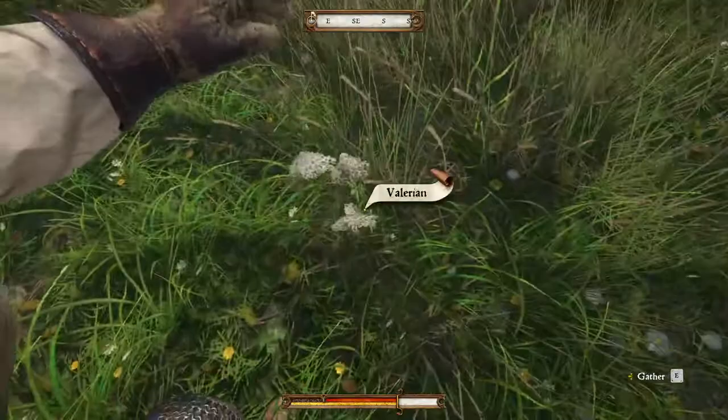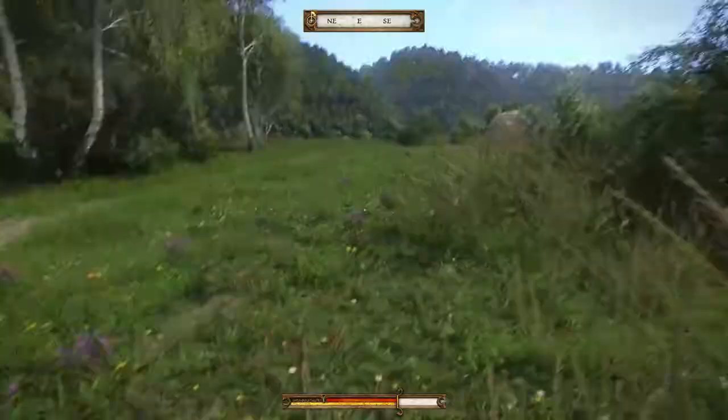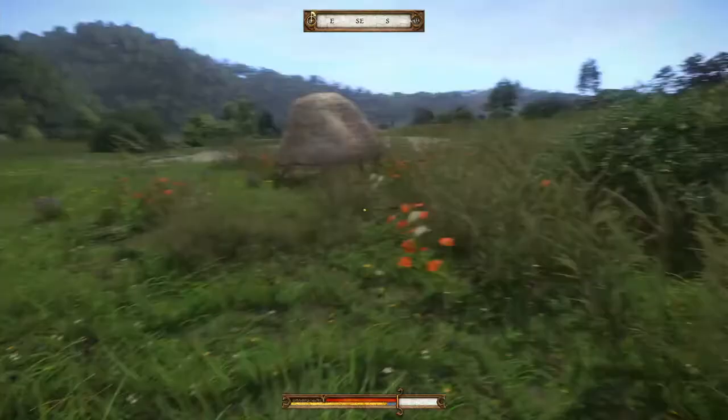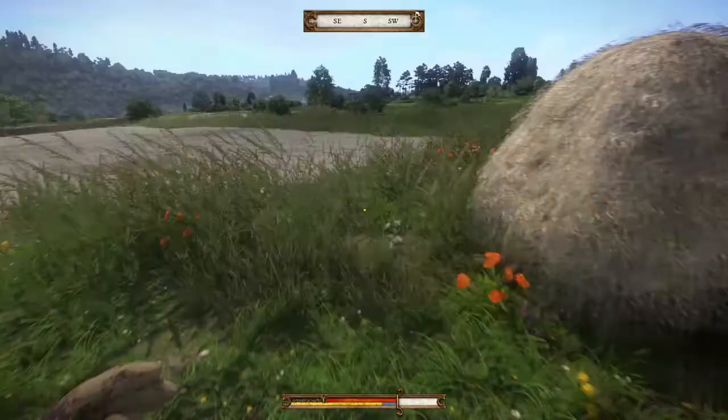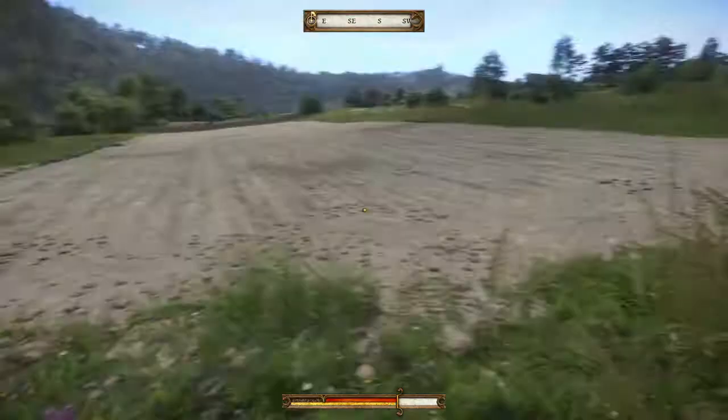These white ones are valerian — you can see how they're not always the easiest to find, but there's quite a few out here. More valerian, more sage, more chamomile. And it continues south.